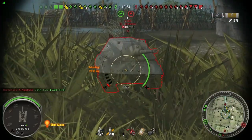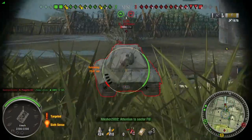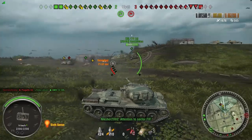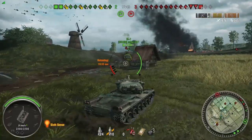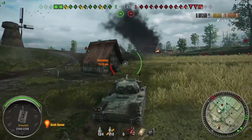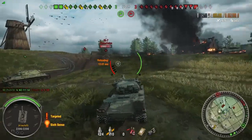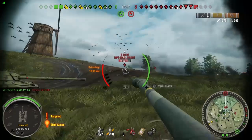An E-100's lower plate is actually quite difficult to pen. For any of you who have fought against an E-100, there'll be times where you shoot it with a tier 10 tank destroyer into the lower plate and you'll bounce if he's slightly angled. And definitely, if you're above an E-100, don't bother shooting the lower plate.